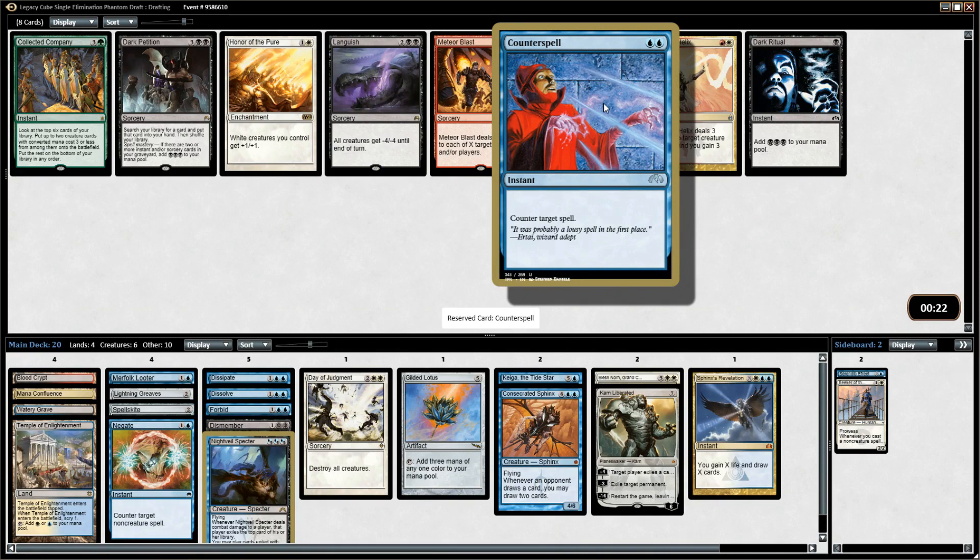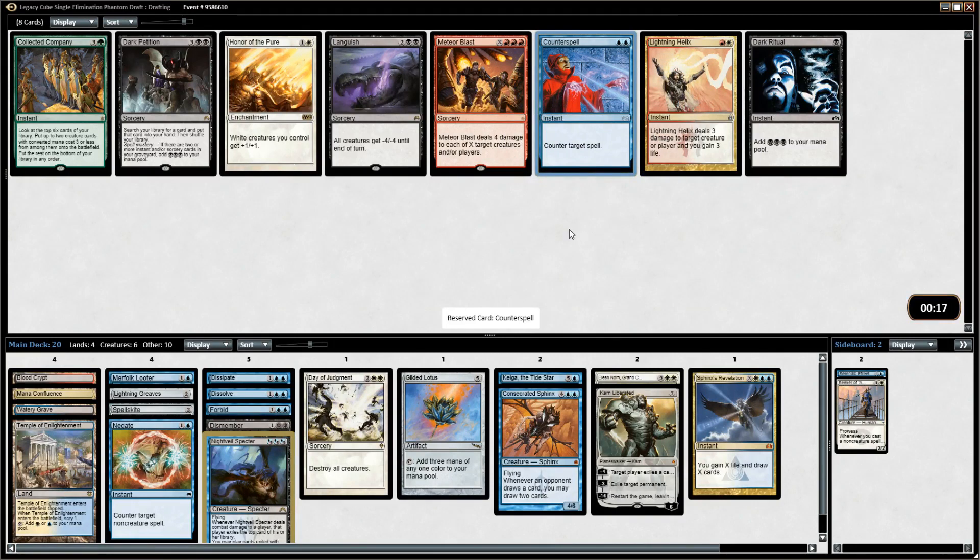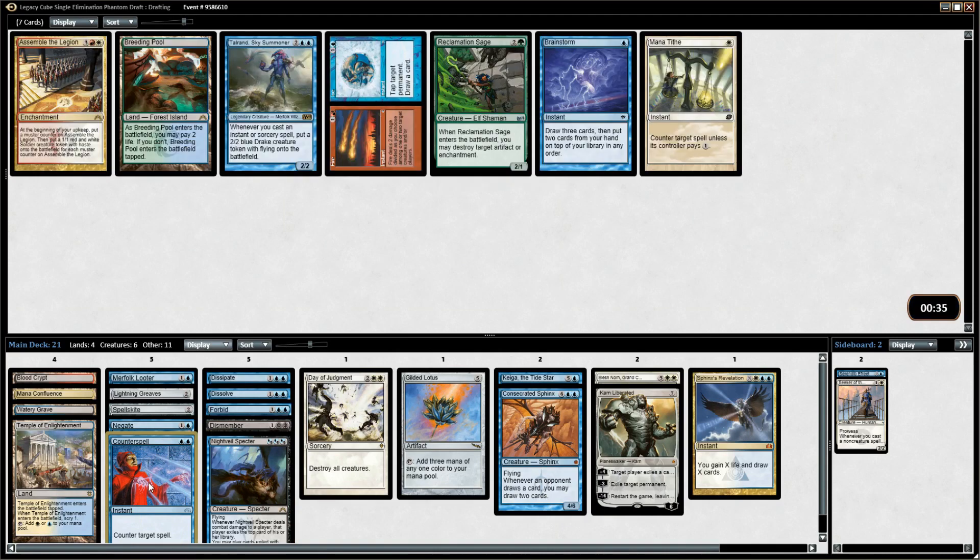Now this is a gift — Counterspell is just straight up amazing. Two mana for a counterspell is super strong. People don't realize just how great this card is. It seems so plain, but two mana is super efficient. I was very happy to be picking up Dissipate, Dissolve, and Forbid — I'm way happier to grab Counterspell. This card is insane.